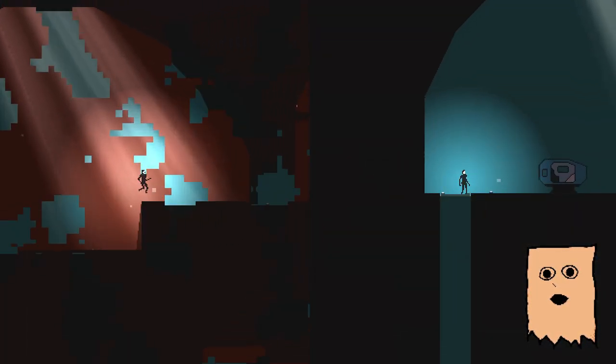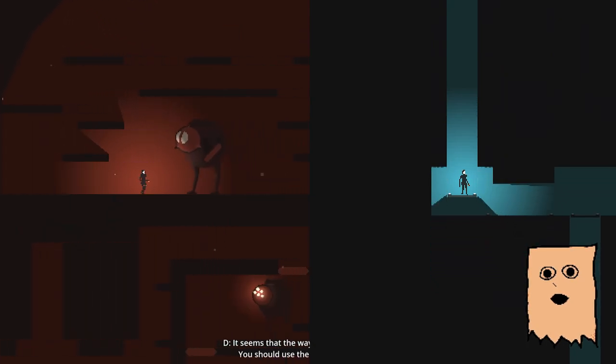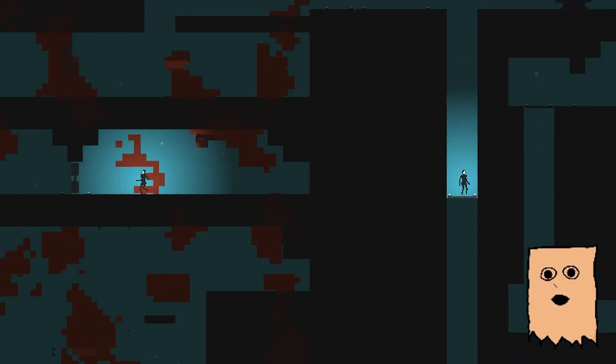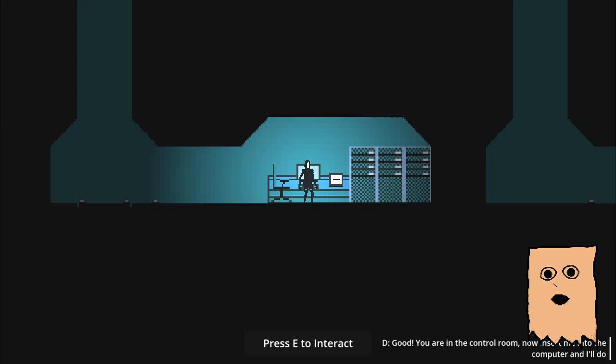Genre-wise, the game is a kind of metroidvania. You're free to explore the world in whatever way you want to — the only limit is the abilities and the items you have at that point. The most overused example of abilities is the dash module for the player. For items, these are usually lab access key cards, and to obtain them you need to visit the various labs scattered around the game world.